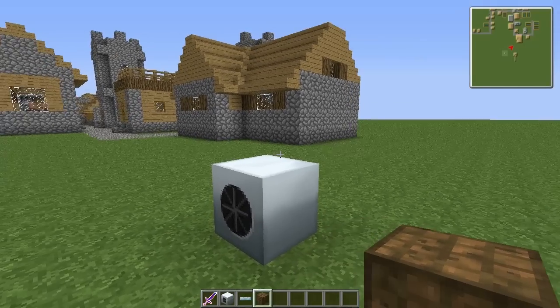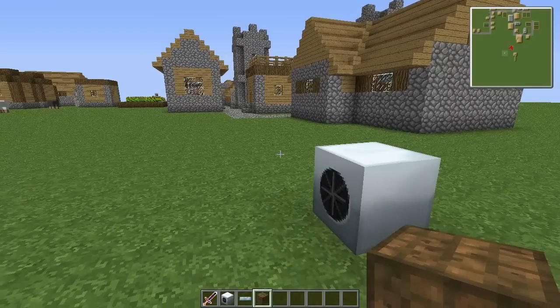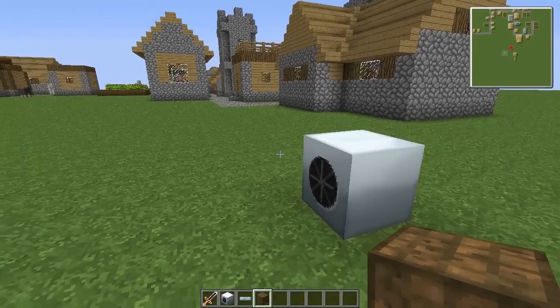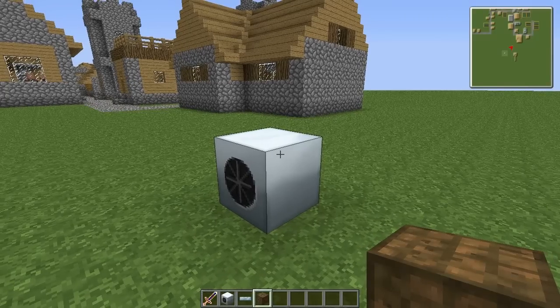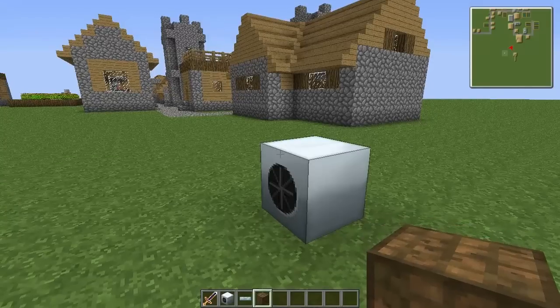The windmill has some interesting features — it produces power not based on a constant rate, but based on the amount of wind in the world at the time, times the height in the world. It's kind of confusing — actually a lot confusing — because there's no way to tell at any one time how fast the wind is going in the world.